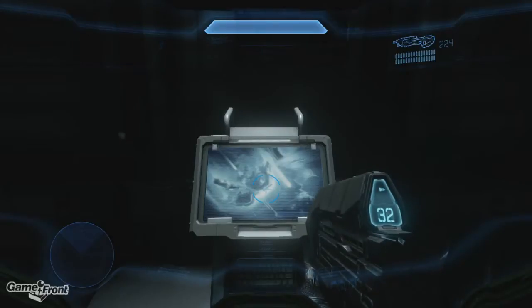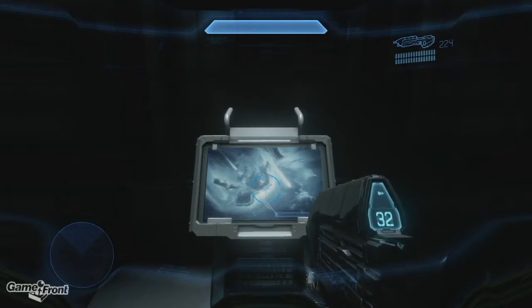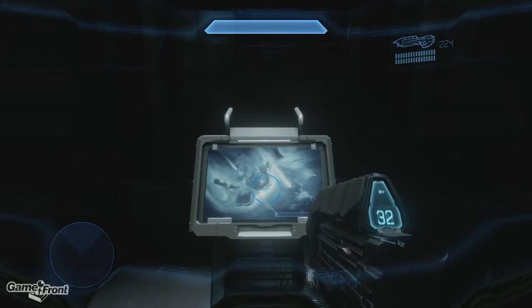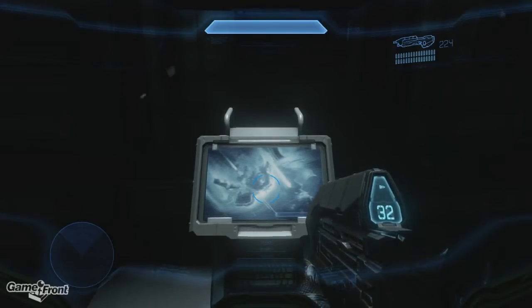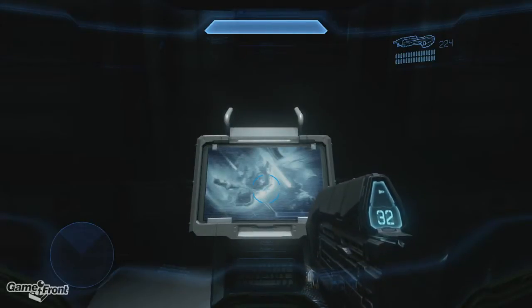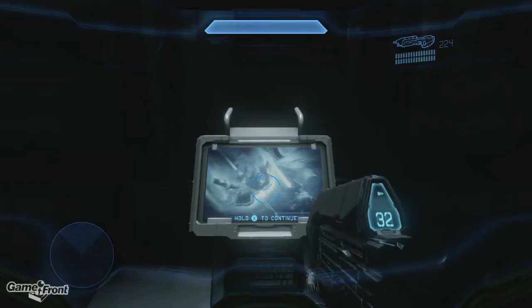The Covenant arrive at Earth and open a portal to the Ark, an extragalactic Forerunner Installation that can fire the Halo Array. Spartan 117 unites a joint Covenant-UNSC team to pursue the Covenant to the Ark, where he successfully destroys the installation and prevents the rings from being used.